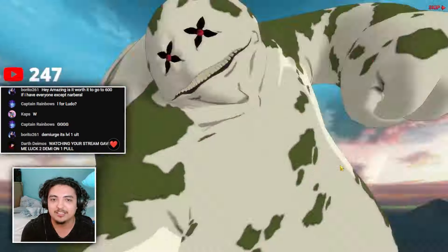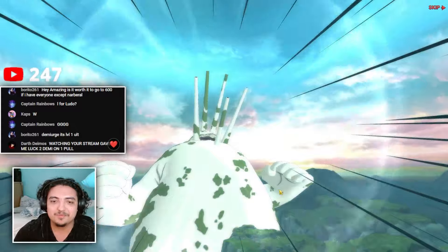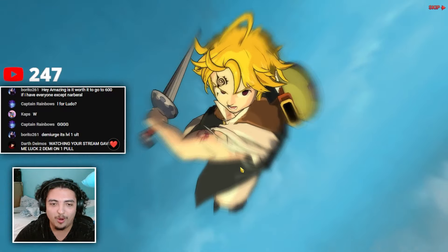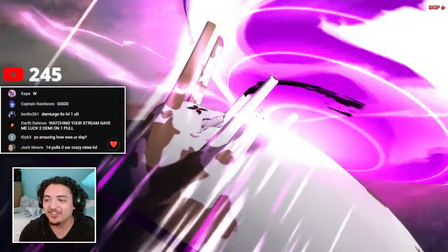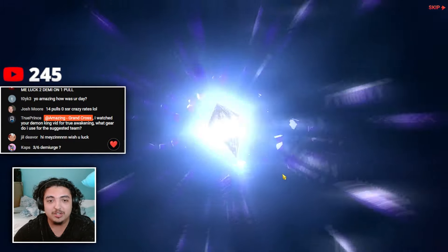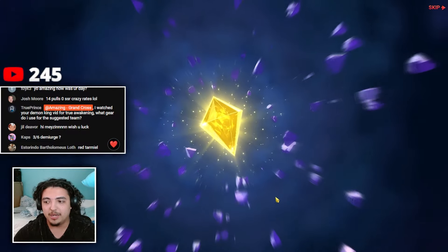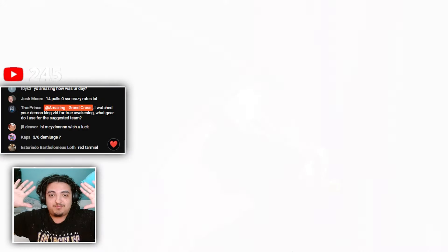Two-six Demiurge and one copy of Naburil — unless... that animation man, I was expecting sun in the sky right there. Alright let's see, here we go. Get ready to take this rainbow pull! Yes! We got another SSR here. What are we saying — Demiurge, Naburil, either of the two. We're like six-six Demiurge with the summons we're doing, this is kind of crazy. Coming up on it right now.